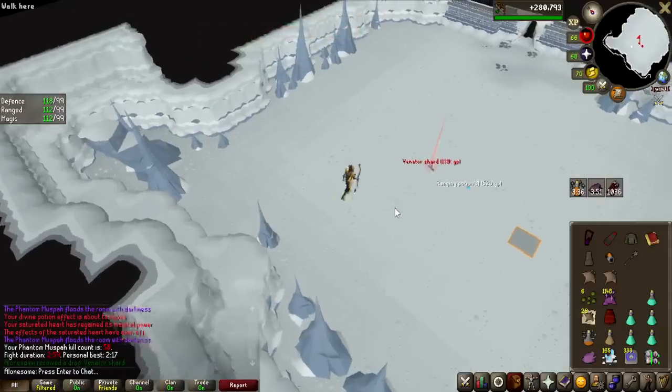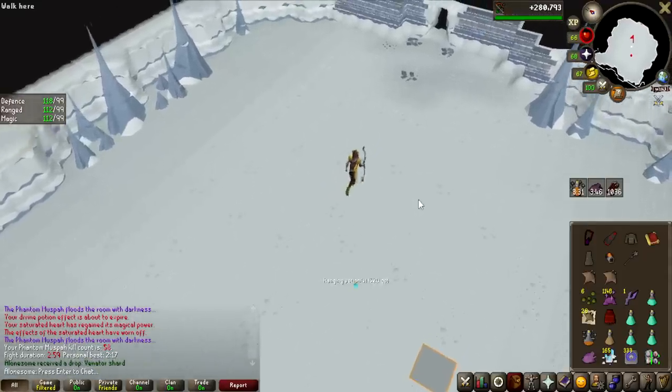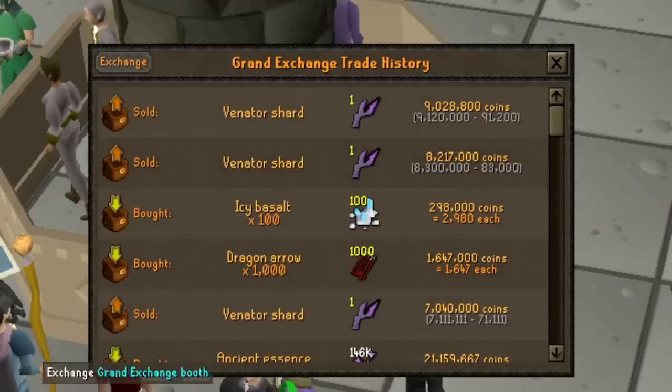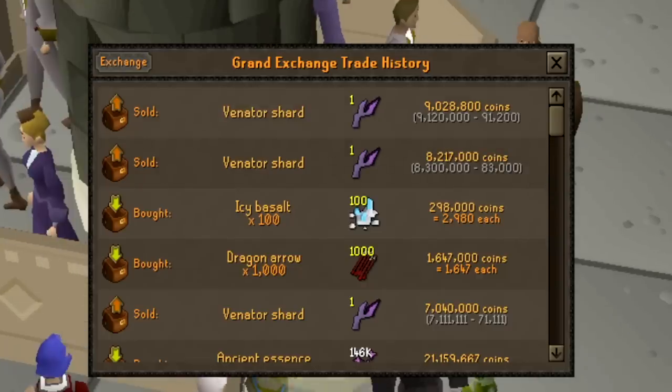Another one at 58kc - that's 3 during this video and overall 4 of them in 58kc, this is getting ridiculous. Third one sold for 9.1 million GP - just look at this: 7 million, 8 million, and 9 million. Can I get another one that goes for 10? That would be nice.